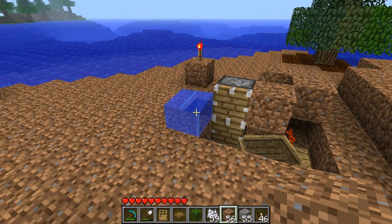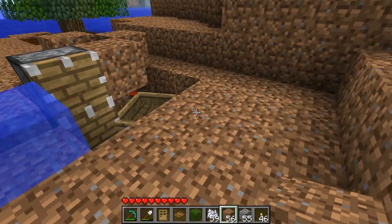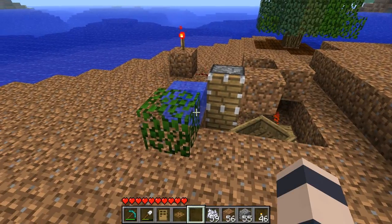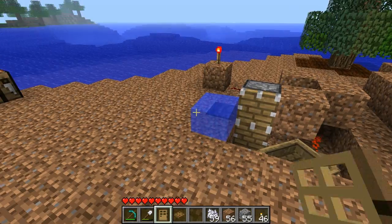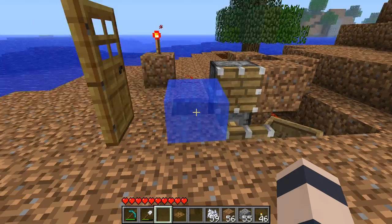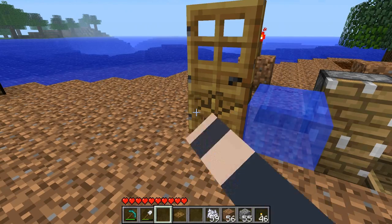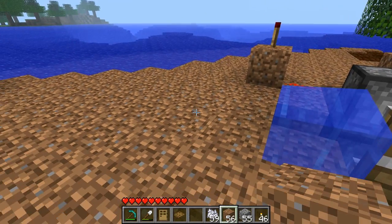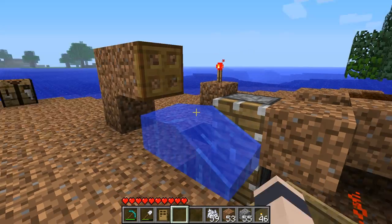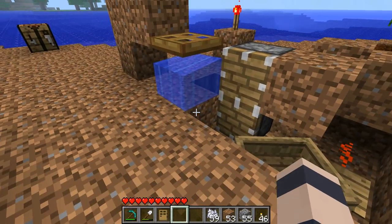Some other things this will detect include: grass spreading to a soil block next to it, so if grass appeared on the soil block this would update. It'll detect leaves dying, block placement and destruction, and doors — so every time I open and close this door it'll update. Also trapdoors — in this case the trapdoor is above the water source block, so you can detect above and below as well as on the sides.